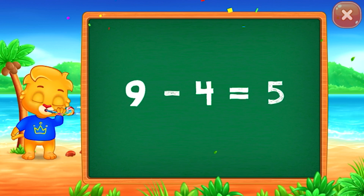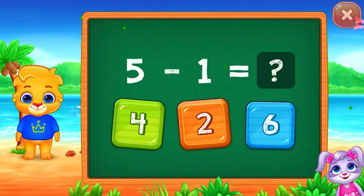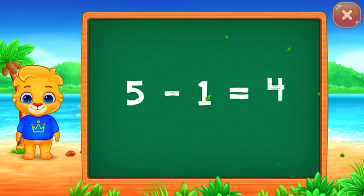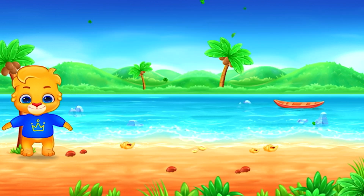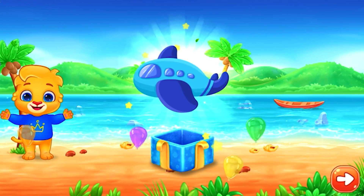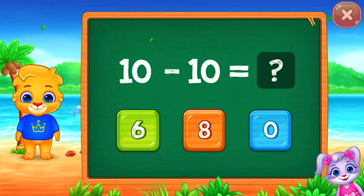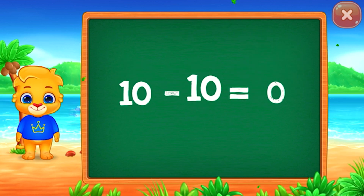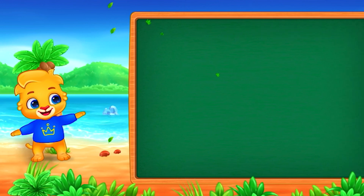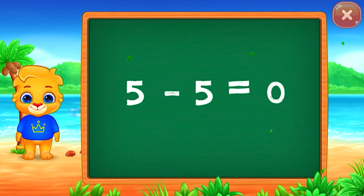Zero, one, four equal five. Four: five minus one equals four. Four! Hooray! Zero. Hooray! Ten minus ten equals zero. Zero. Hooray! Five minus five equals zero.